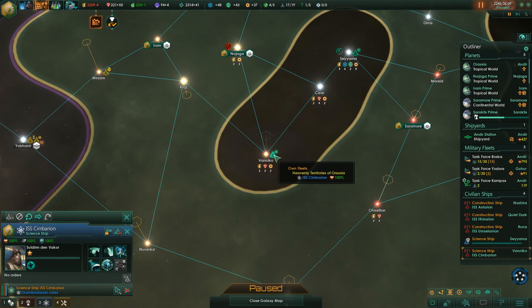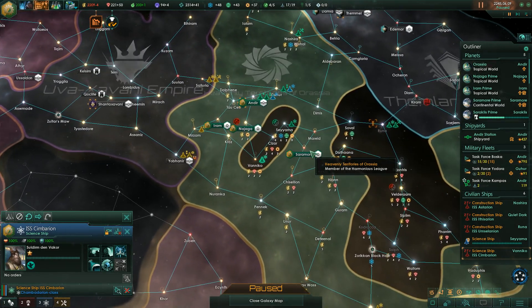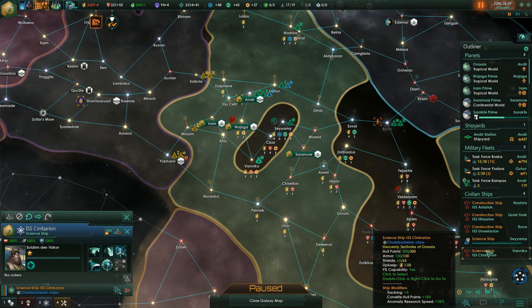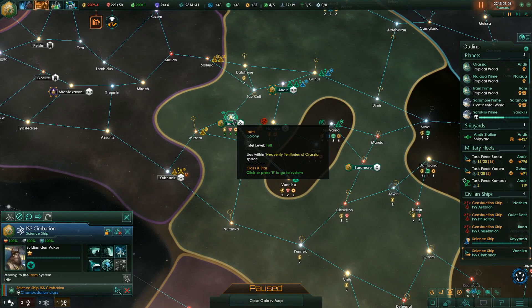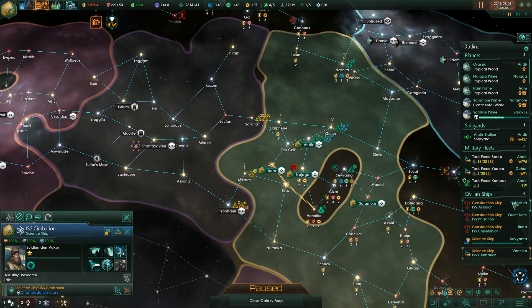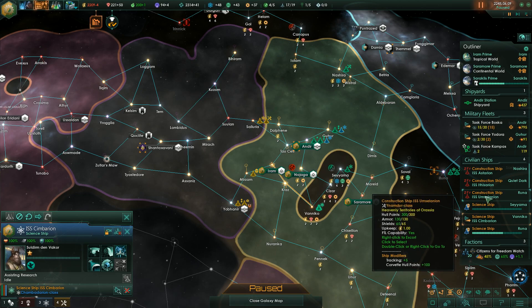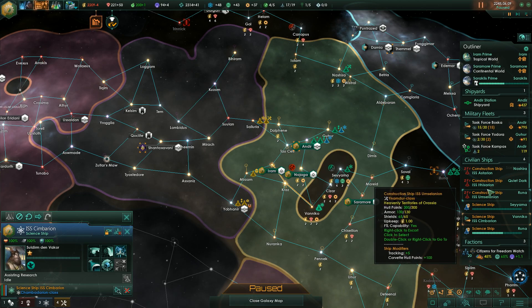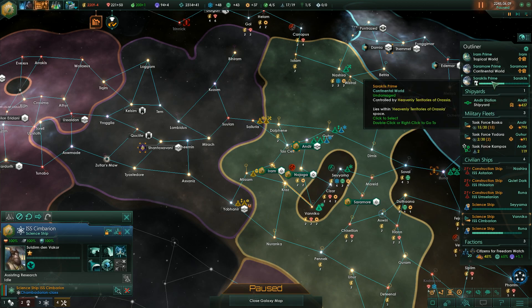He is over here. I don't have anything else for him to do. Let's take them back to Iram and go to Iram Prime to assist researcher. They're all busy now - that takes care of that. What do we do with our constructor? We're making 50 in minerals right now, not very much food. They're growing slowly but that might be good - we're kind of maxing out. Serocles Prime is halfway done.